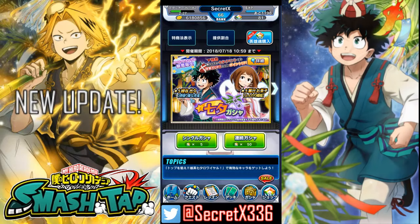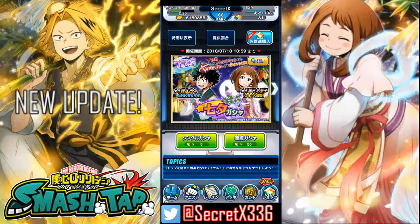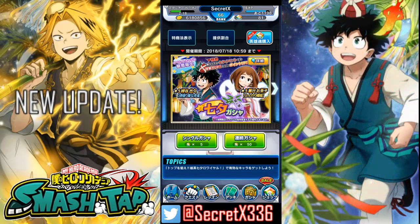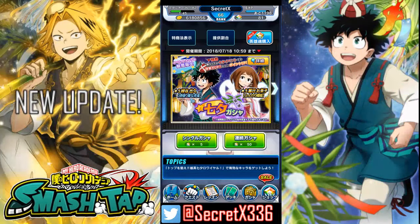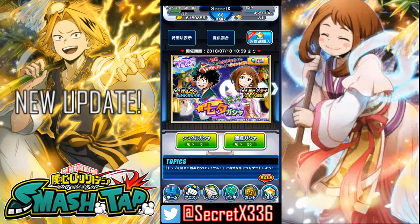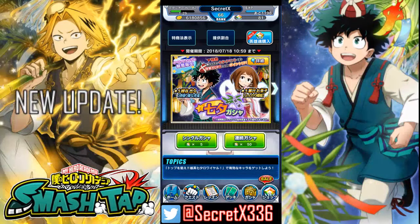And now on to Uraraka. Her passive is reduce damage from purple units by 15% and consume 10% less SP. Her smash attack is she floats in the air and then a star comes down and attacks everything in front of her. It gives her an attack, defense, and speed boost for her and her allies for 10 seconds — that's actually a lot better than I was expecting. Her stats are 7k health, 4k attack, and almost 5k defense.